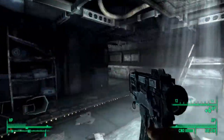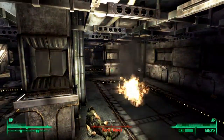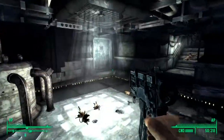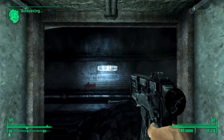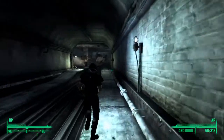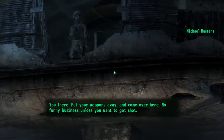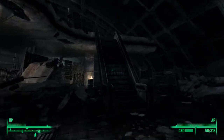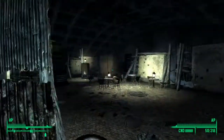I got the Mesmetron in the last video. In any case, we're going to go here to the Washington station — 'The Revolution Starts Here.' It looks like they're commies as well. Put your weapons away, and basically you're going to want to go up these stairs.